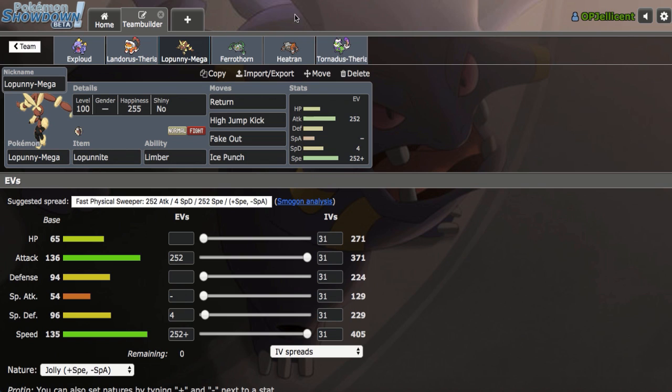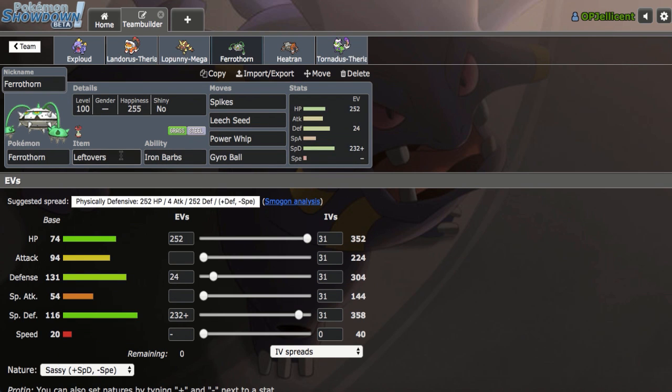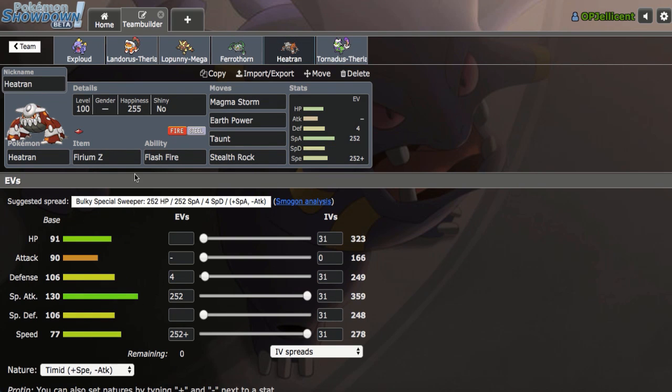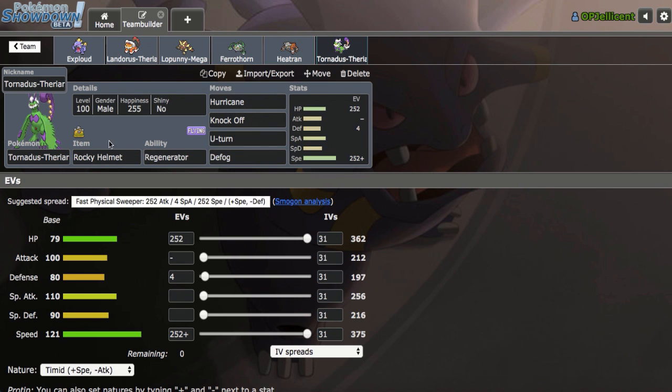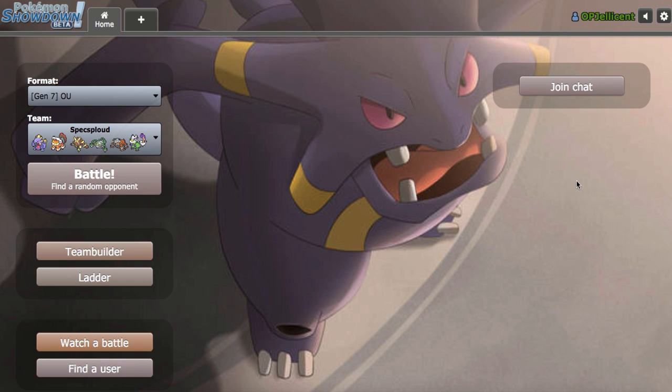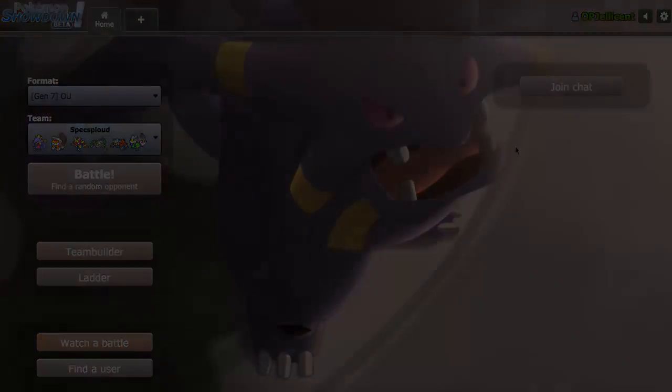Scrappy allows us to hit Ghost types like Alolan Marowak and Blacephalon, which is very helpful. The Speed is for Defensive Mega Scizor, then we have Max Special Attack Modest and the rest in HP. Banded Landorus is the second Pokemon — I like the offensive support it gives to Exploud, just being able to knock off Chansey and Blow back Toxapex. Mega Lopunny is the fastest Pokemon on the team since I don't have a Scarfer, so it's my primary win condition. The team will be down below in the description.